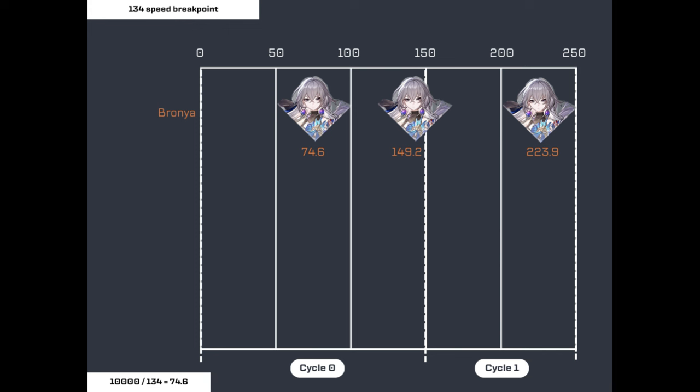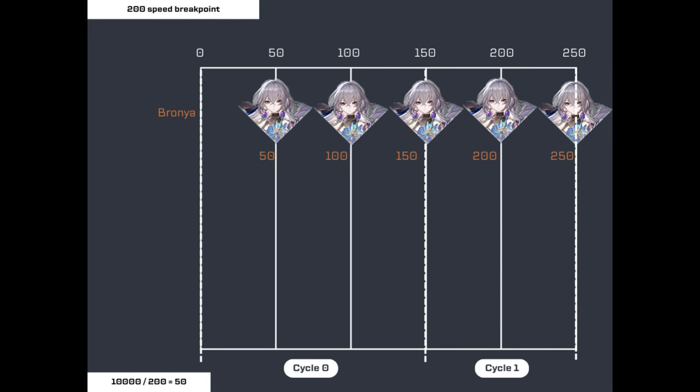Any speed above 134 doesn't necessarily benefit you on the zero cycle, unless you can manage to hit 200 speed — then you get to act three times on cycle zero. But hitting that high of a speed threshold is not feasible unless you get a bunch of speed buffs from external sources, or through action advance events.